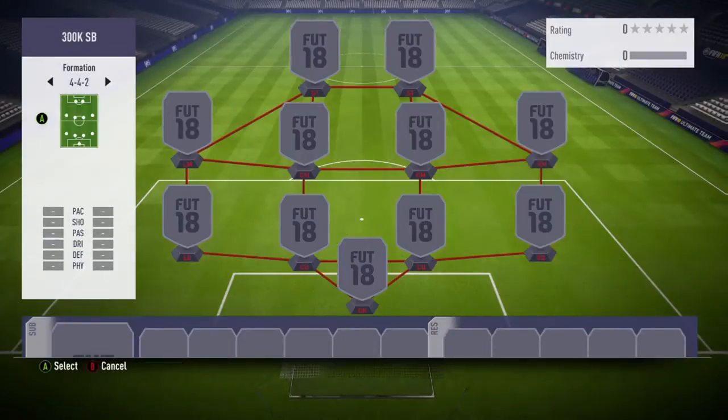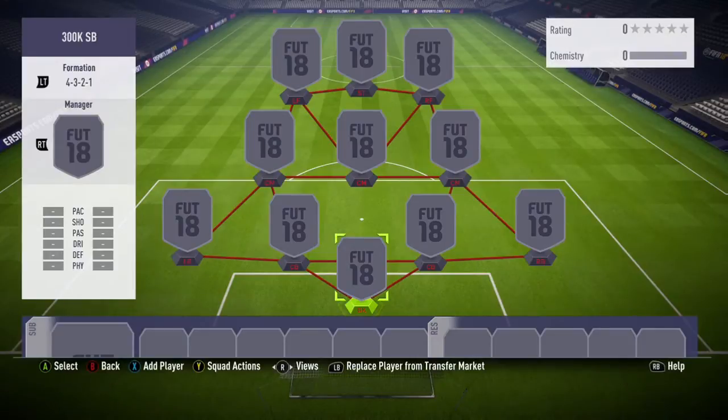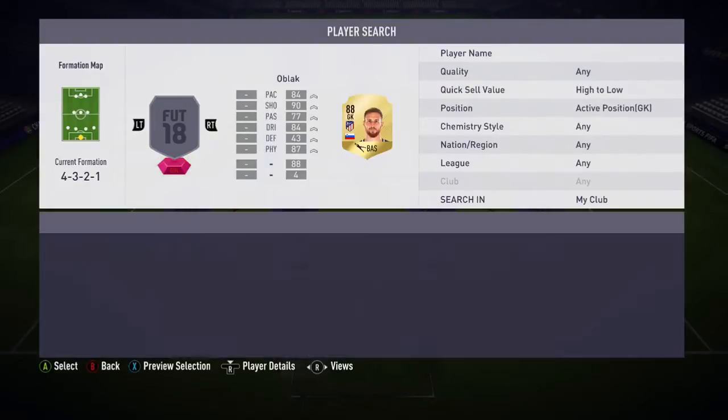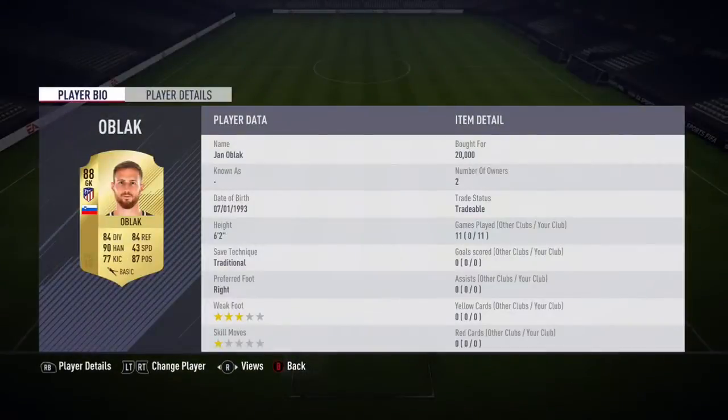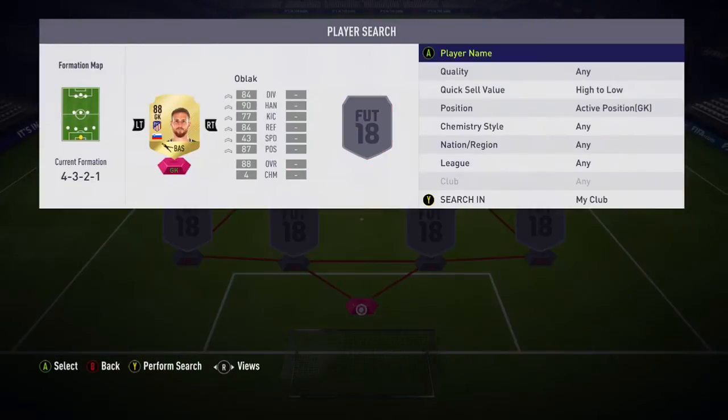Today's video is going to be a 300k squad builder. I know 300k is probably not the type of balance you guys have got on FIFA at the minute, unless you open packs like I did — which I don't recommend. Pack luck this year doesn't seem to be going my way, but either way I got 300k and thought: make a 300k squad and not waste any of the coins.